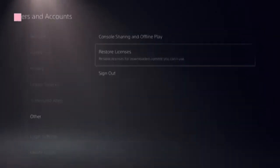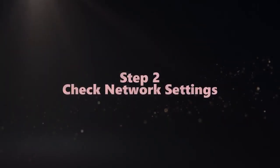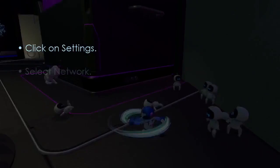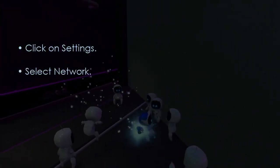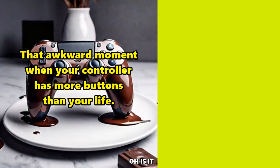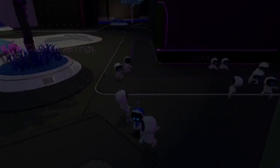It should take just a few seconds to complete. Next, check your network settings — go to Settings, select Network, then choose Test Internet Connection to check stability.